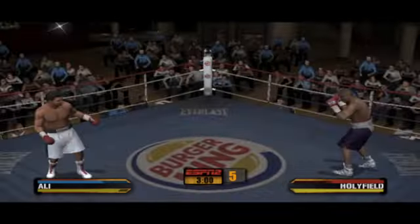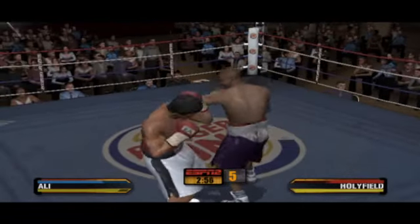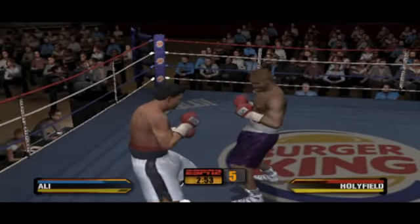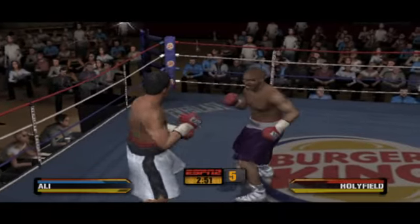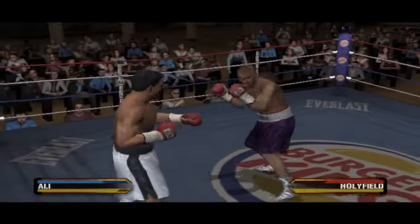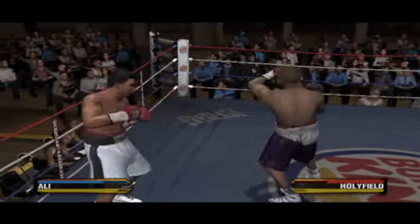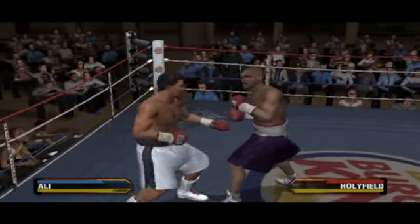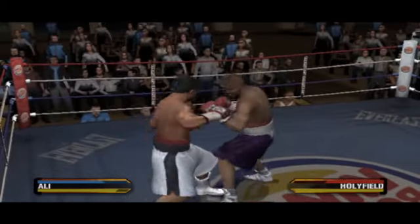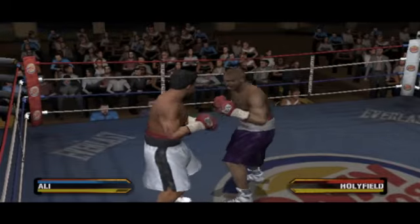Round 5 is underway. Ali with a sharp punch. Huge blow lands flush for Ali. He cracks him with a hard right to the head. Ali connects. He got tagged with two hard punches.